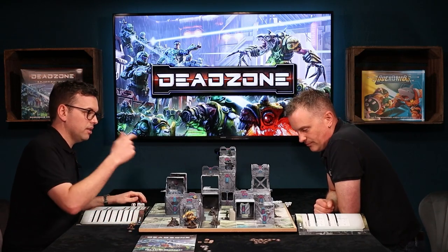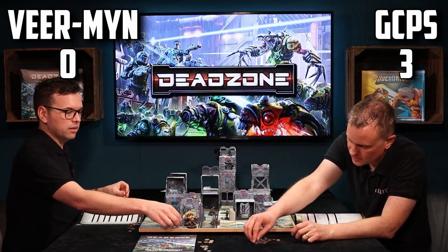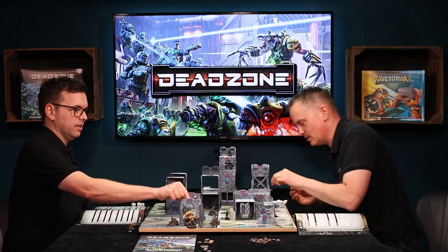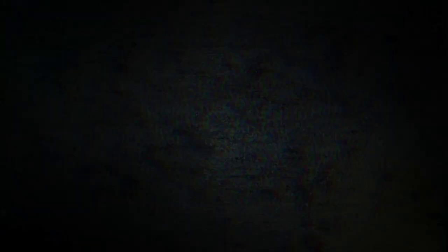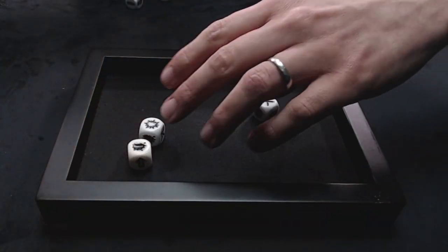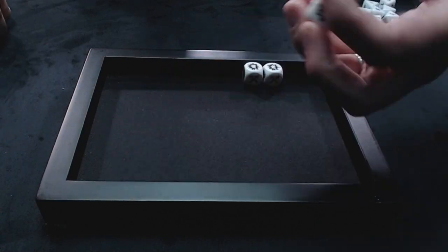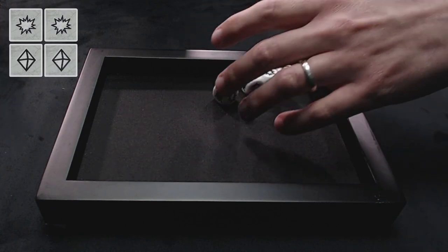End of Round 1. Clear up activation tokens. Matt goes first in Round 2 since he finished first. Rolling command dice for Round 2: Matt gets two free shoots, a splat, and a free assault. He re-rolls two he doesn't want and gets two extra dice. Final result: two free shoots and two extra dice.